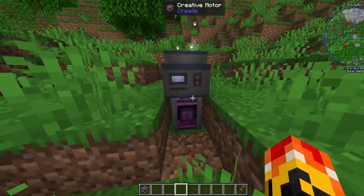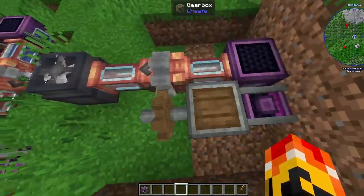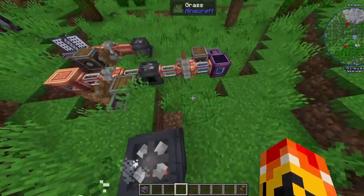So here's what you need. You need an oxygen sealer, you need some kind of motor, you need a tank, you need a gearbox, a cogwheel, two fluid pipes, and a mechanical pump.